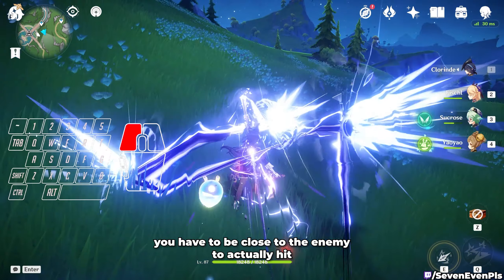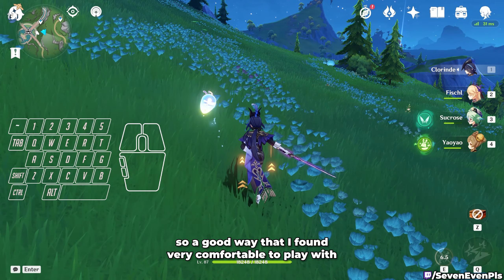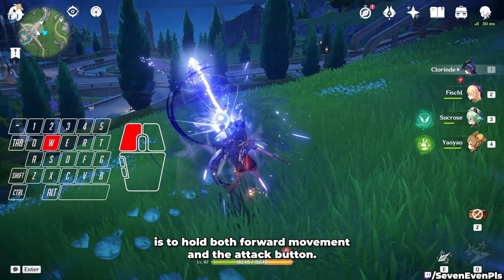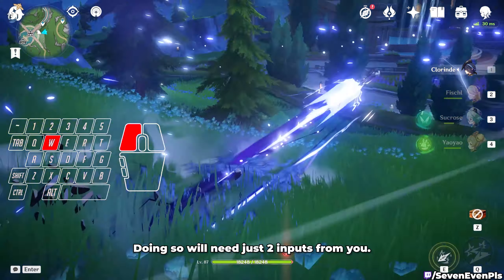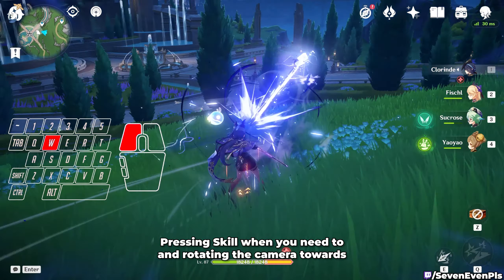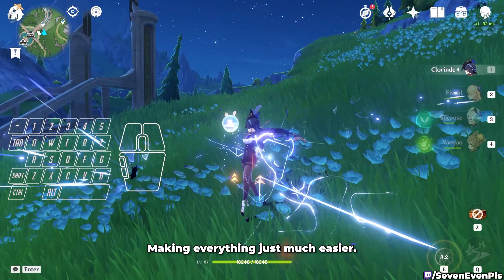When you press your skill, you have to be close to the enemy to actually hit. A good way I found very comfortable to play with, that doesn't compromise on your combo, is to hold both forward movement and the attack button. Doing so will need just 2 inputs from you — pressing your skill when needed and rotating the camera towards where you want to be, making everything much easier.